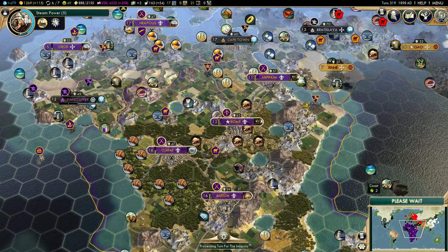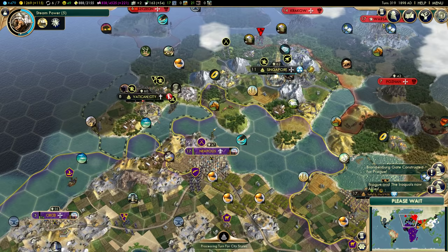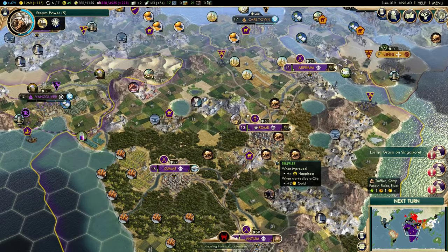We've got some artillery units being built. I think we pretty much have all the units we'll need to conquer Vatican City — should go pretty quickly. We're almost to the turn of the century here. It's 1898 — this is the turn of the century now. It ticks up to 1900 AD.